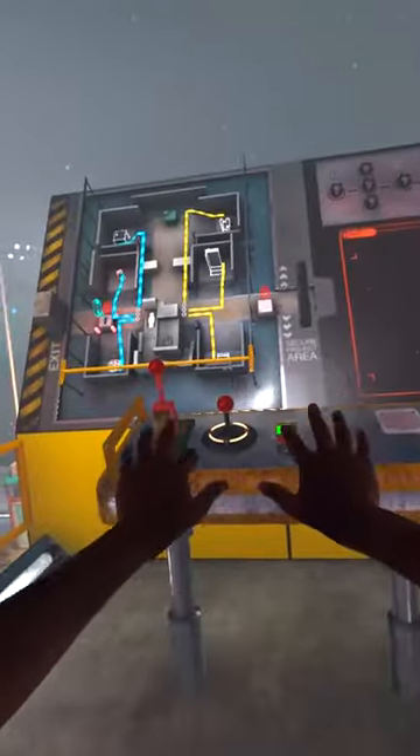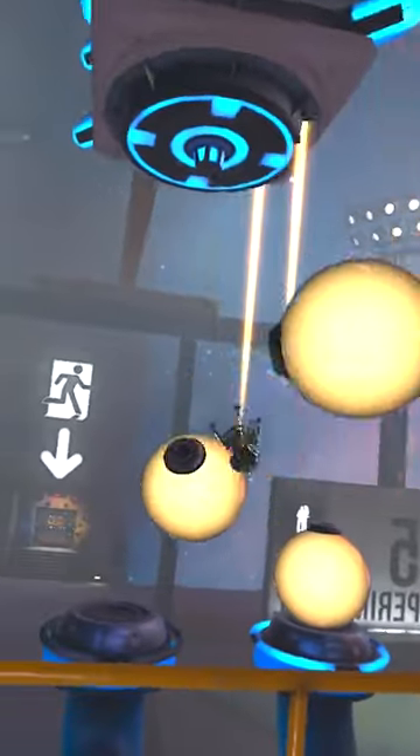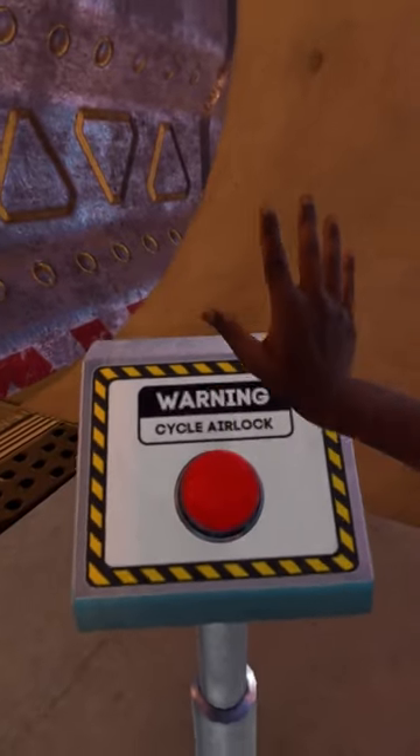Then head over to the staircase in the middle and activate the generator. Next, go to the control panel and use the crane to collect all six power sources from each station. Bring them to the center and put them onto the pipes. Then the big quarantine door on the left will open and you can enter.